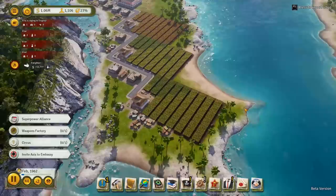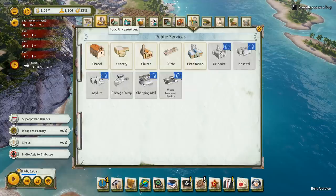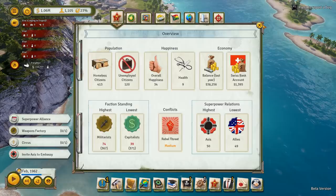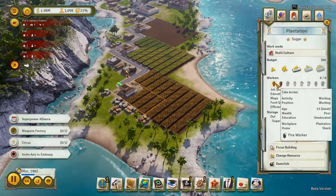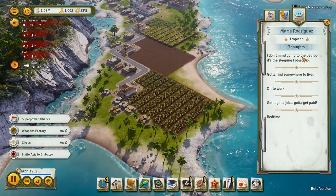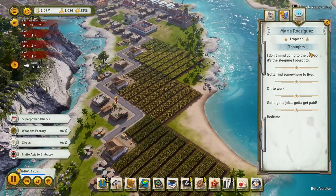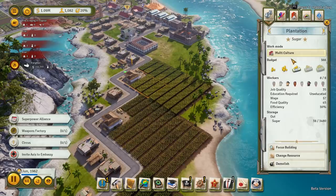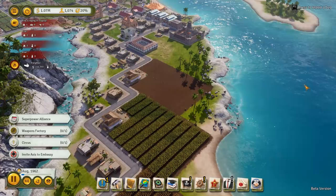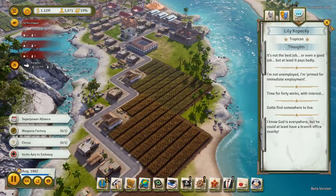I want to start getting fishermen in. The reason I want fishermen is I want to get our happiness up. Up until now we've actually been running on low efficiency. I would imagine I can show this to you - if we pick on Kate Archer and go to her thoughts... Actually, let me try somebody else. They should be saying things like 'I'm really sad, I can't get anything done.' Around 50% happiness they suddenly change and start getting happy thoughts.